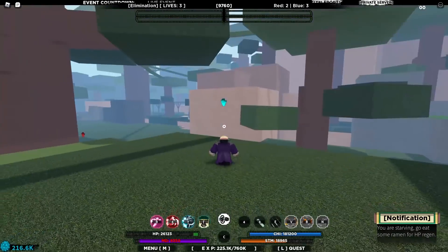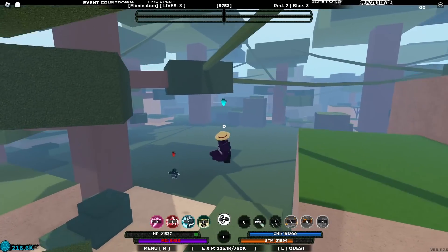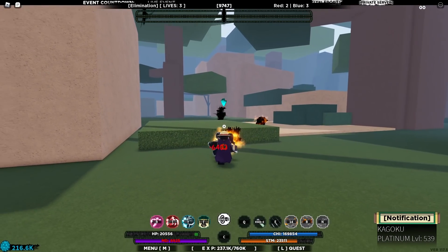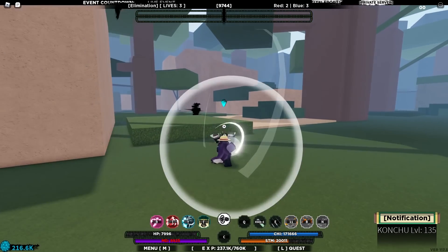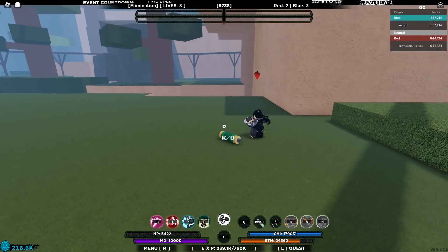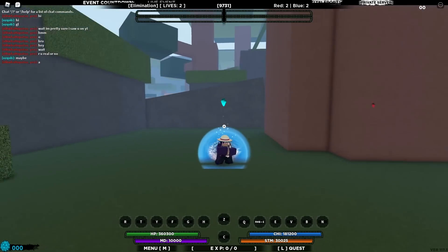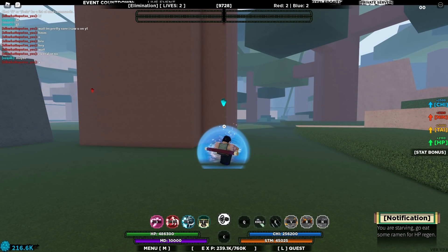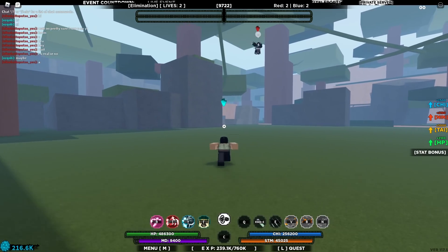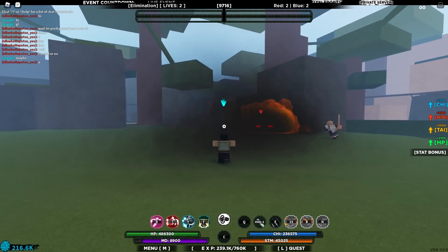Look at my mode bar — this bloodline lets you get your mode bar up really really fast, and we've almost gotten our mode. The thing I really wanted to show you guys is this bloodline's mode because it's actually really overpowered and useful. Its Z-spec is probably one of the most unique Z-specs I've ever seen in this game. Let's block that — let's not get block broken. We've got our mode now.